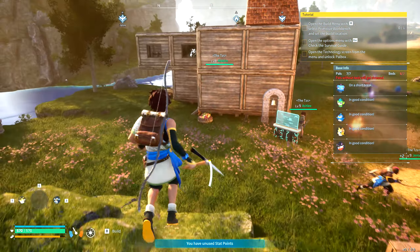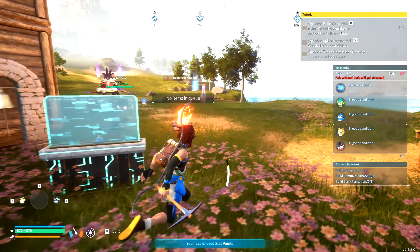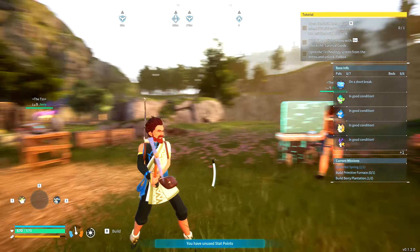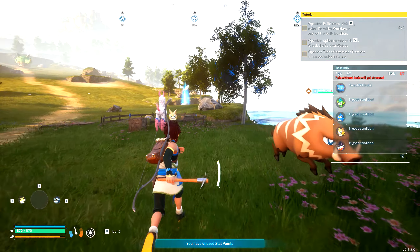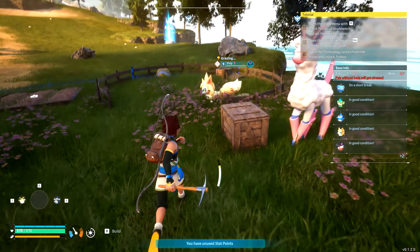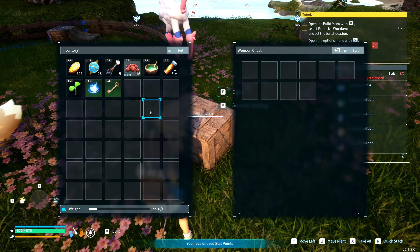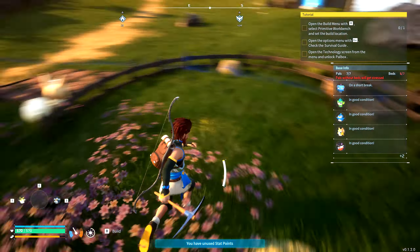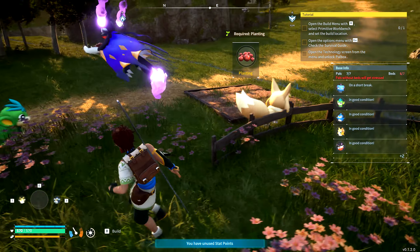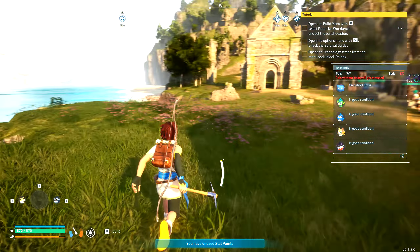The final use for pals is base utility. Each pal has a set of things they can do around the base, and it's this that really makes the base building compelling for me. The pals you place there will run around automating a lot of the processes — you might have one pal producing milk or wool on your farm, another chopping down trees, another mining minerals, and more picking up resources and putting them in chests. It's a really satisfying puzzle to solve which pals you're going to put in there to automate the things you don't want to keep doing manually. I love it a lot.